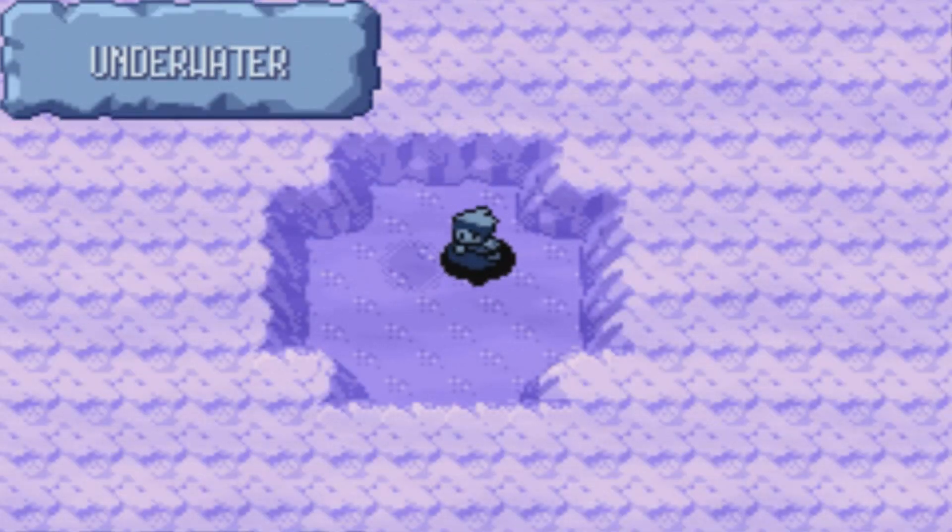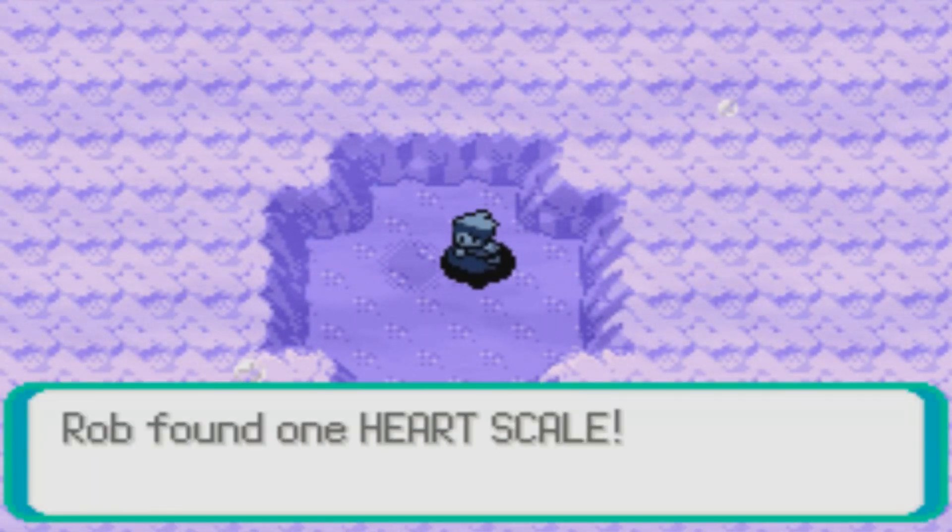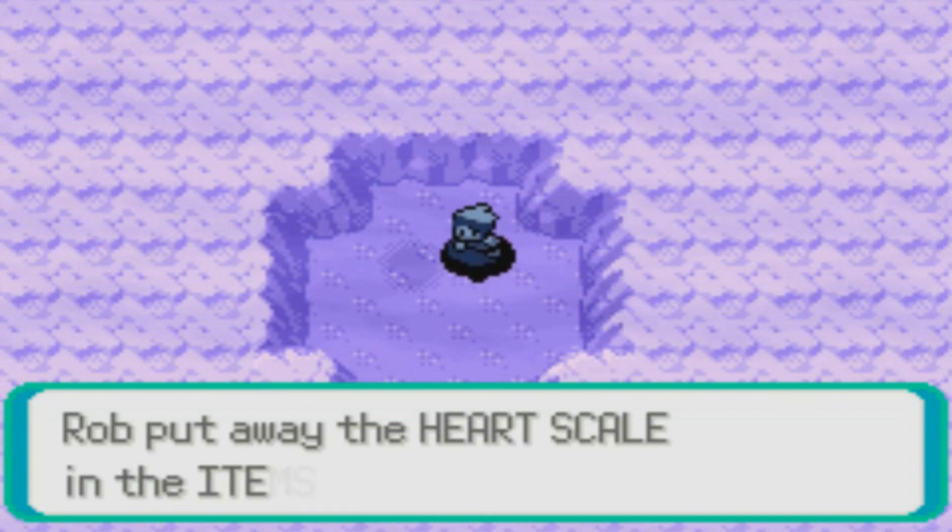If you're going for Pokedex completion like I do, this will be very important because you can find some good stuff that can help get the Pokedex filled out. You'll see a lot of patches of deep water. If you see these little shadows, that's usually an indicator that there's an item there. We found another heart scale!